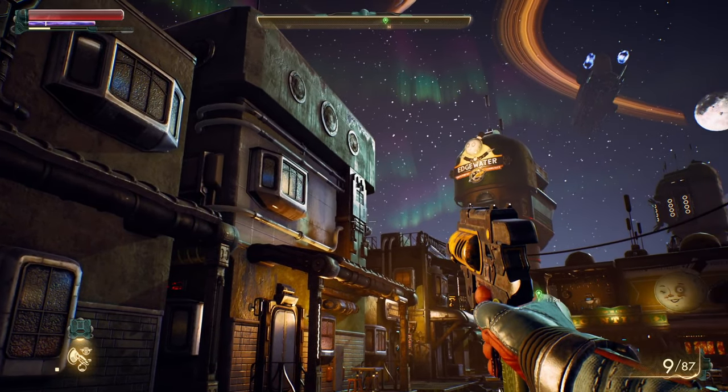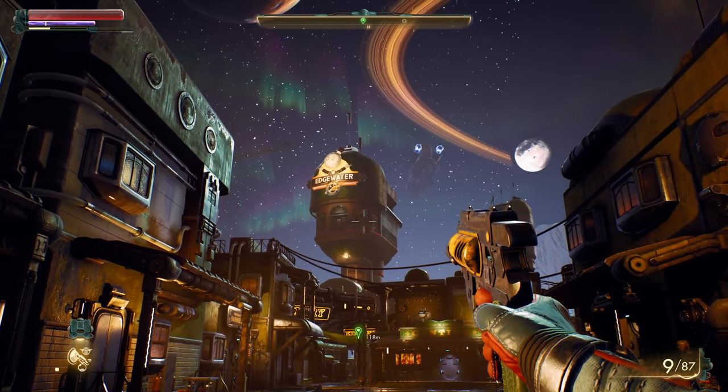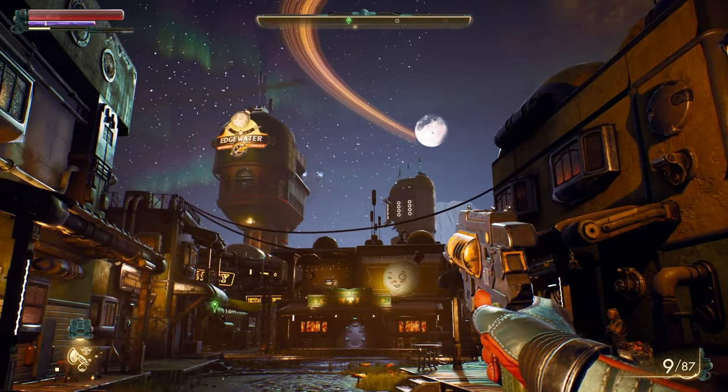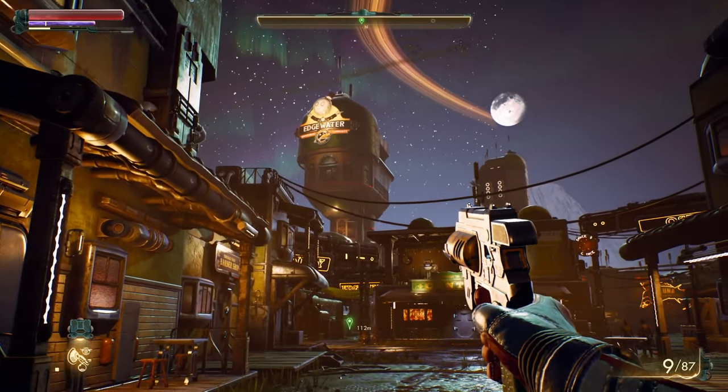Hey everybody, welcome back to another episode of PlayStation Underground. You got Tim and Kristen here. I'm joined by Brian Hines, Senior Designer of The Outer Worlds, and Matt Singh, Producer of The Outer Worlds from Obsidian. We're going to be checking out a new mission in the game. Thanks for joining us, guys. Yeah, thanks for having us.